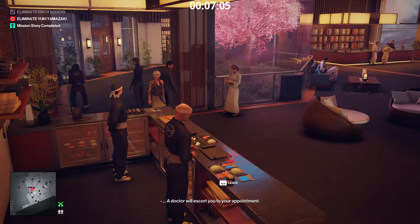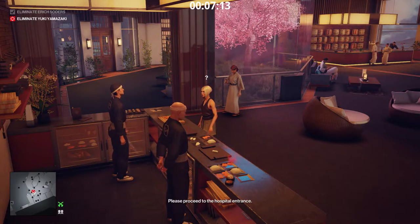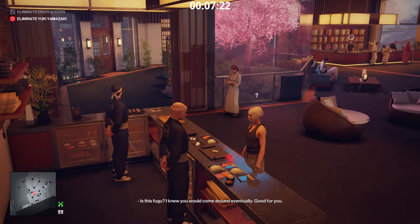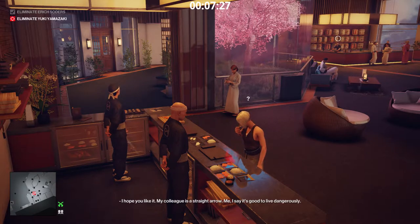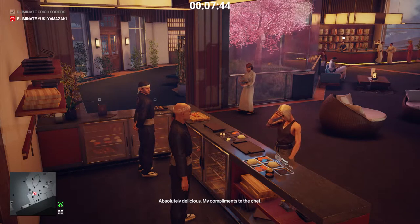When she starts asking about fugu, press E to serve. Could I ask you for some fugu roll? You should really try the sushi. It's to die for. I knew you would come around eventually. Good for you. I hope you like it. My colleague is a straight arrow. Me, I say it's good to live dangerously. You took the words right out of my mouth. Smooth velvet softness. Absolutely delicious. My compliments to the chef.